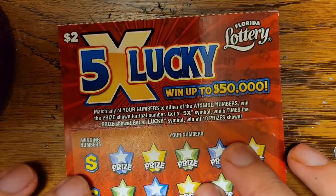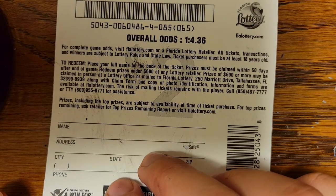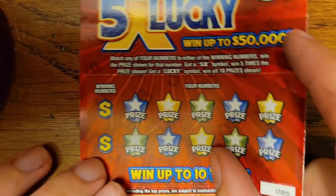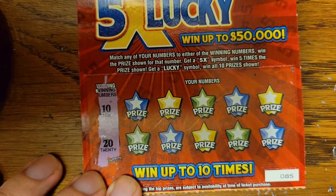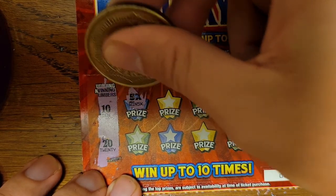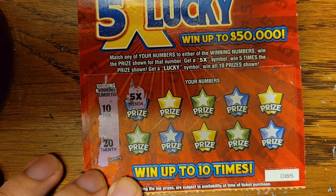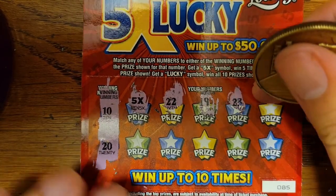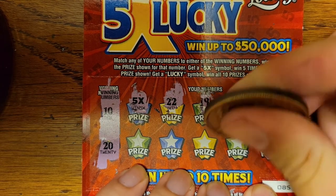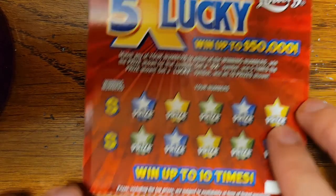Now we're on to the Five Times Lucky five-dollar ticket — this one's really good. Five dollars — this actually has better odds than the one dollar one: 4.36. It should have better odds, right? Our winning numbers are 10 and 20 — that's pretty good. Let's see if I can just get five times already. First one — Five Times Lucky! There you go. I might save that one for last just to see what that big prize is.